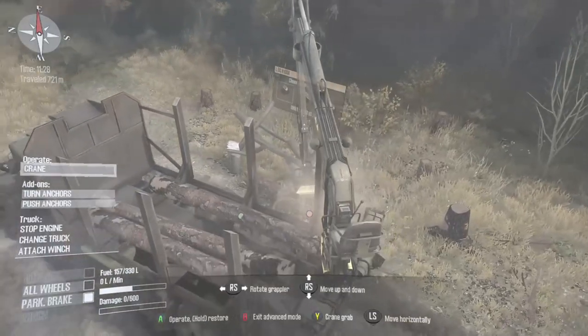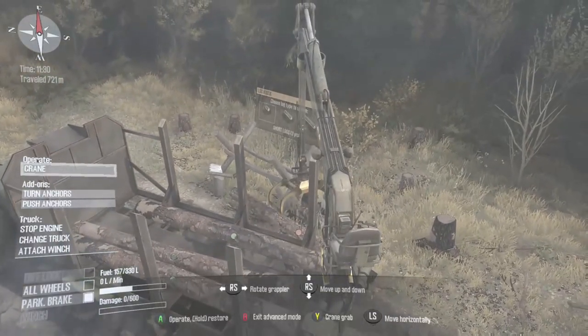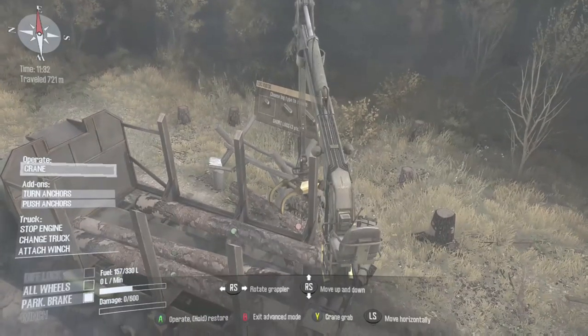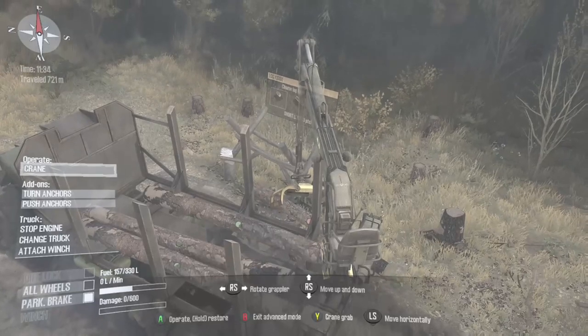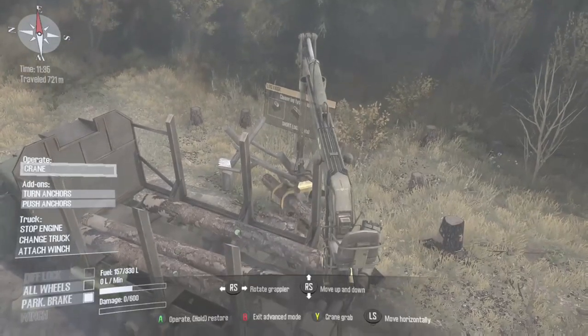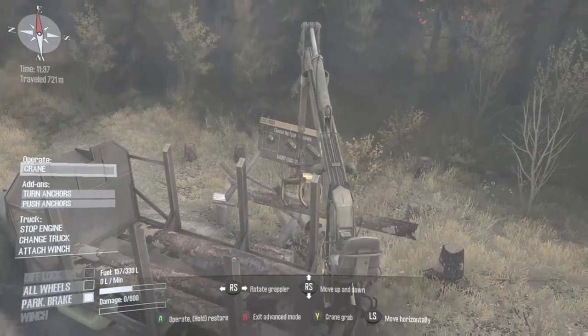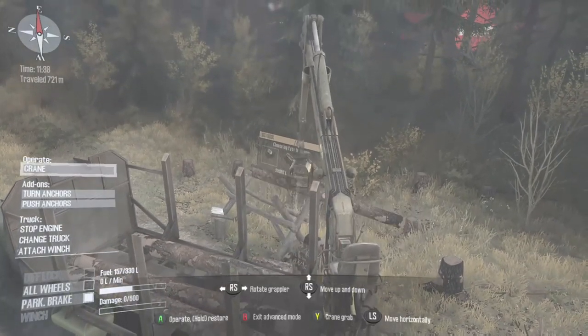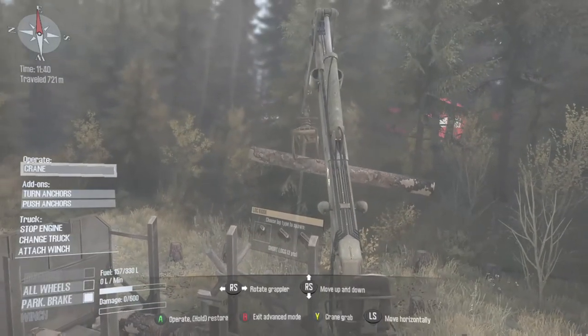I'm just going to pick up this fourth log and you'll notice it's got a little red dot on it — that obviously means it's not in the right position. When it's got a green dot on it then it is, and it will have a green dot once it's positioned inside the carrier on the truck.